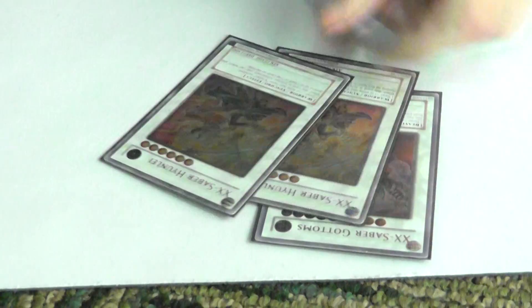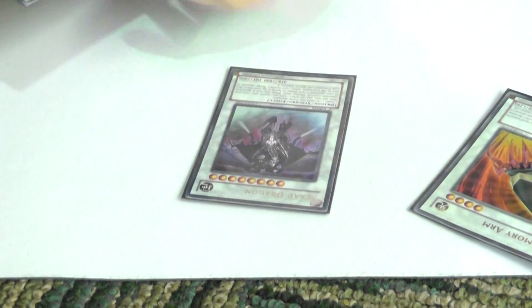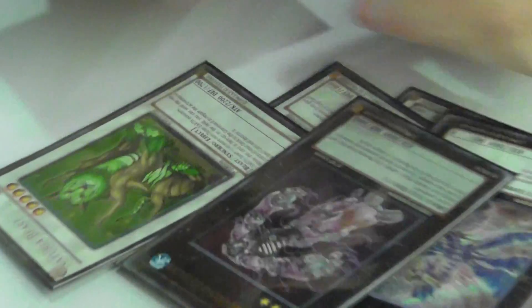As for the Extra deck, you got the Gottoms, Double Hyunlei, and Sazank. I run Double Stardust because there's Starlight Road. Armory Arm, all the backs. Scrap Dragon. Ally of Justice. Black Rose. Doomkaiser Dragon. Exceeds — just those standard ones.